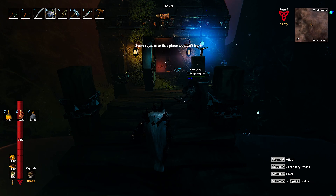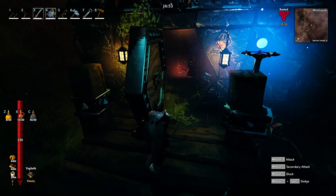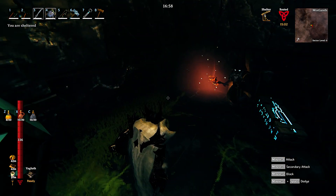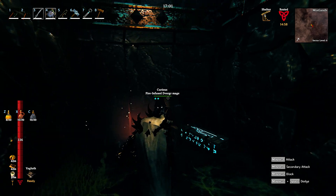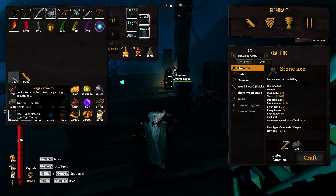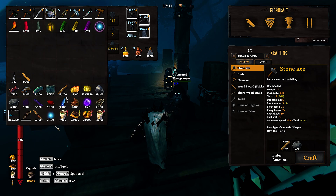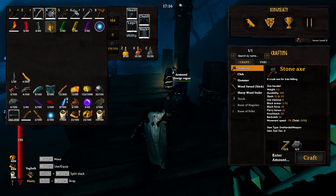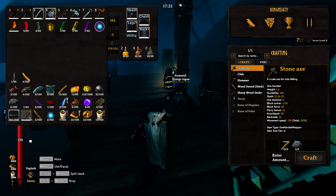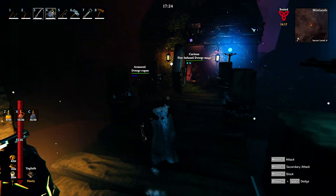Some repairs to this place wouldn't hurt. Can I go inside without access? He's got a crossbow — that might pierce my armor. A curious fire and fuse — it is a mage. You guys have a nice little place here. This looks like a perfect piece for piercing something — an extractor for something. We also got a tap, I think. I thought we got a tap and an extractor. Maybe we can make a tap now with the extractor.